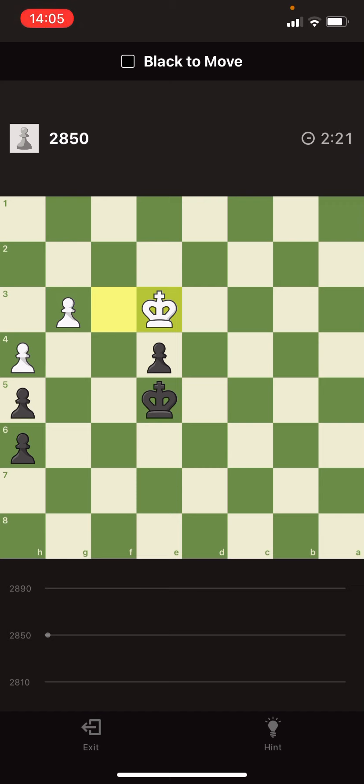After taking on g3, the point is that after I go to g4, he takes my e pawn, and then I have nothing to do. I can take his g pawn but then he just stays around and waits. I can take all of his pawns but it doesn't help. So maybe the plan is to go the other direction.